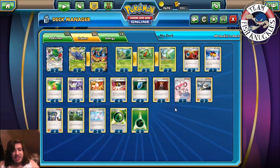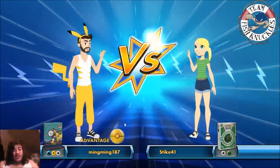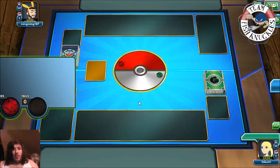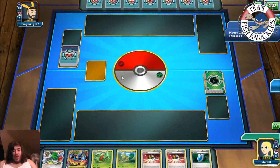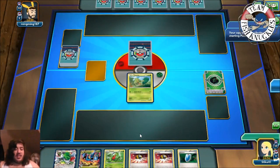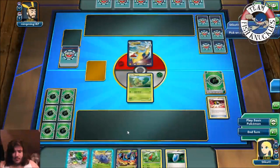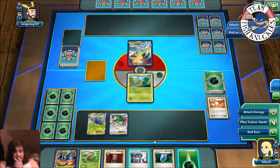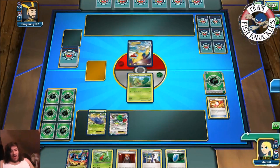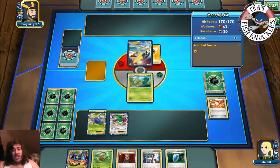I really enjoy this deck — Mega Heracross stuck with me from the anime when Ash had him. Let's see it in action. We're playing against a lightning-water deck which looks like Manectric. Going first, we start a Treecko, Ultra Ball to grab a Heracross, discard Ultra Ball and VS Seeker. We put down the Heracross and Shaymin, draw up with Sycamore. We attach a grass energy to Heracross and pass. Opponent plays down to Manectric and uses Overrun for 22 to Treecko and 20 to Heracross.